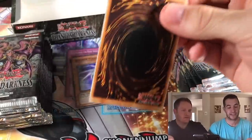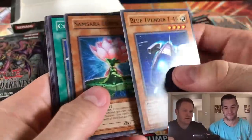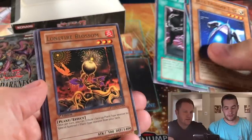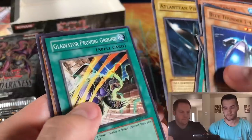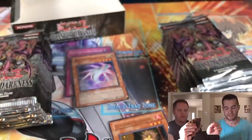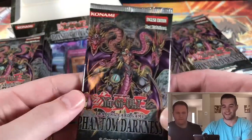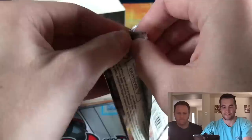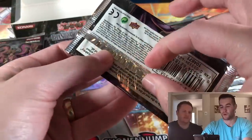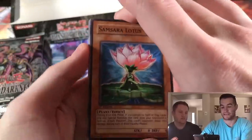Because if you don't get a secret out of this set you're kind of in trouble. This is a Euro box — I forgot to mention it, it's a European box. Chain Summoning and Lonefire Blossom — that was such a good card for a very long time. This set has a lot of really great cards. These packs are a little off-centered — yeah, they're definitely Euro. You can tell by the small crimp right there. They feel slick, and the cards are waxier.